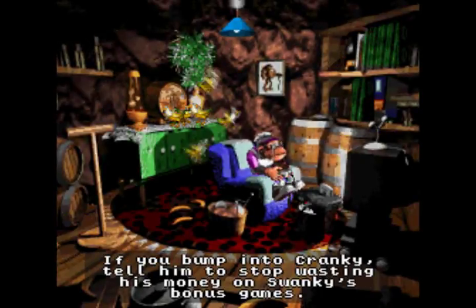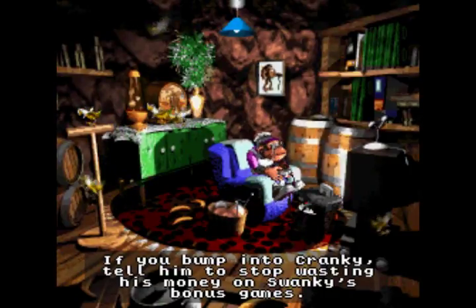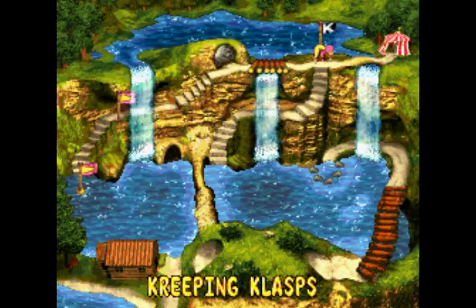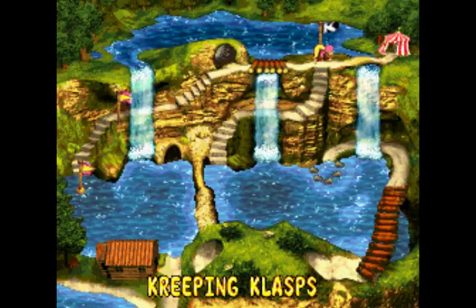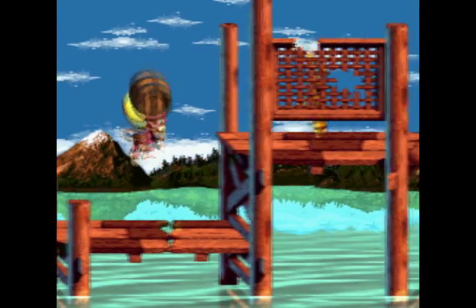Bump into Cranky. Tell him to stop wasting his money on Swanky's bonus games. Well, I don't know if I can get him to stop, but I can certainly give him second thoughts about doing it after beating him again. There's Swanky's over there. Of course we've got a lake up here, and as it seems in this northern cremasphere, with the lake comes our third and final peer level — Creeping Clasps.